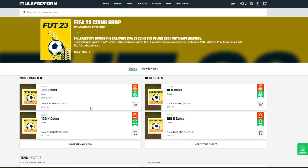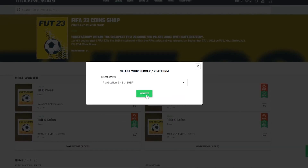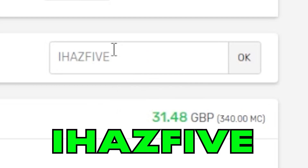Welcome back to the channel — we're back again with another SPC Future Stars Challenge 8. Quickly, if you need any FIFA 23 coins, make sure to check out MuleFactory.com, the link in the description. They're cheap and reliable — make sure to use the discount code IHAS5 at checkout for a discount.